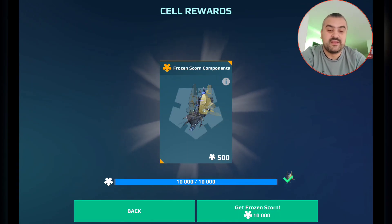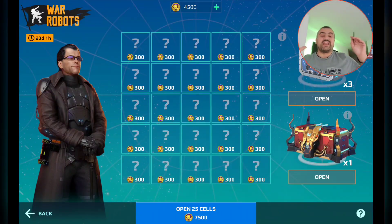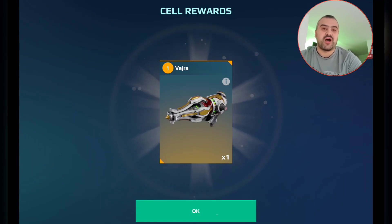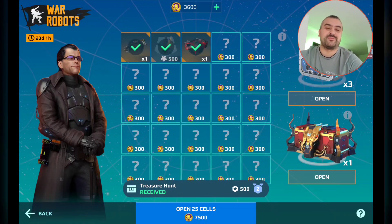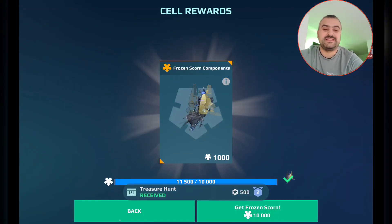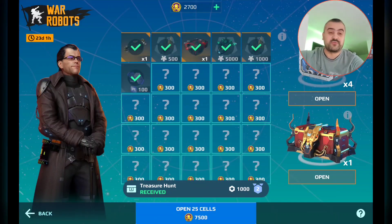Let's go back. We have one rare, three rare — I will open these first and then do a grand opening at the end. I just woke up. Watcher — oh baby, I want Watcher. Frozen Scorn once again. Grand Balanced Reactor — I have like 15 of those. I need more Frozen Scorn. Rare chest, 100 platinum.